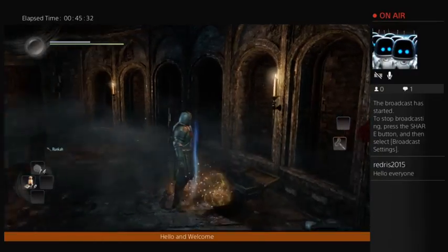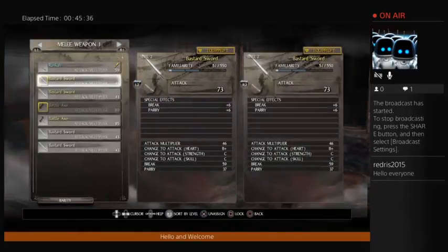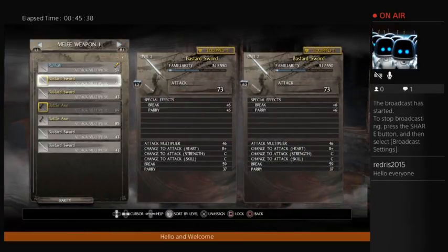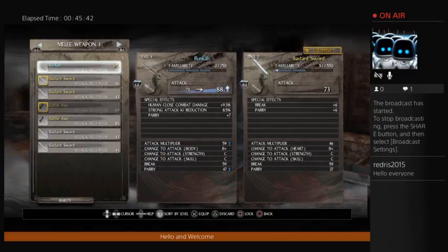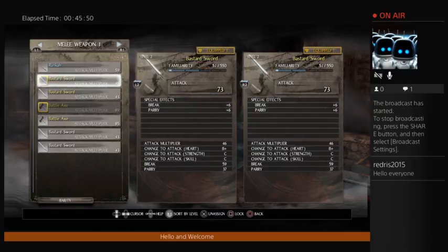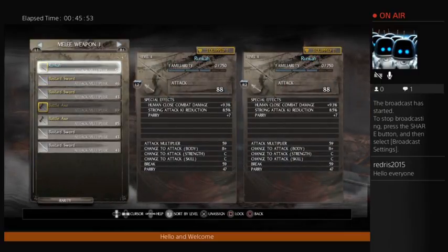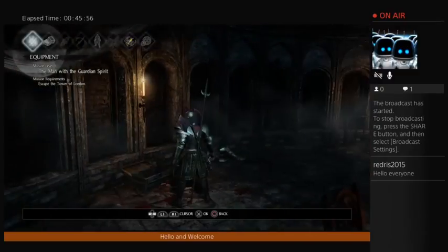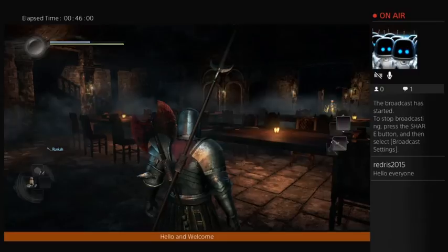New weapon — let's see. It is a Runca, a spear-type weapon. I will use it as my primary weapon for right now, actually just for this weapon slot.